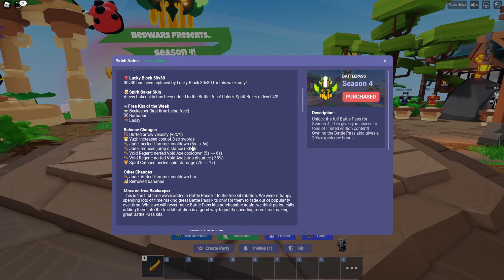Jade: nerfed hammer cooldown. Now Jade's hammer is five to six seconds. All I can say is if they made it a second longer, can they please add a cooldown bar? Void Regent has had a cooldown bar — there's no reason they can't add one for Jade too. Jade also has reduced jump distance, so she doesn't jump nearly as far and it's a longer cooldown. Void Regent got the same treatment: nerfing his leap cooldown and nerfing that distance by almost half — almost 40 percent. That's insane. These kits lost their tele pearls and now they're losing their leap distance with longer cooldowns. I'm not sure how long these movement kits are going to be viable — it seems like Bedwars is on a mission to destroy them right now.